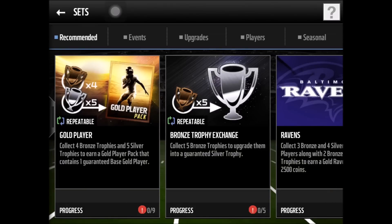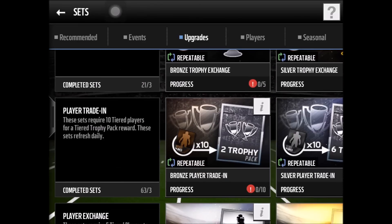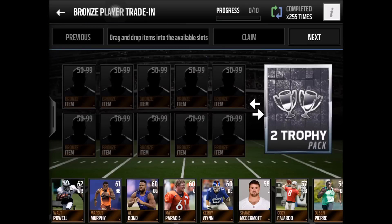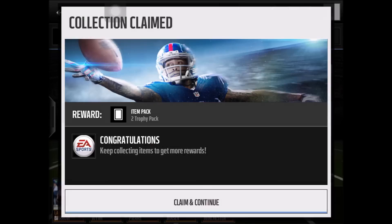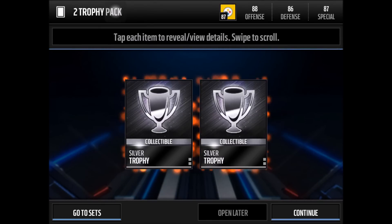Go to the Sets section, over to the Upgrades area. These three sets I'm moving right here are the ones that will make you all the cash you need. Come to this first set and put in every single bronze player you have from those packs. Put them all in until you can't anymore, then claim your two trophies — for example, I got two silvers.